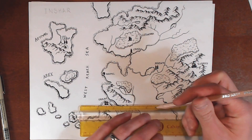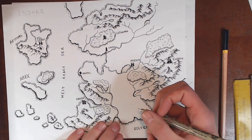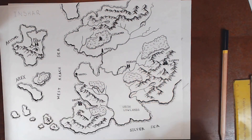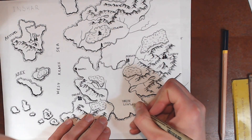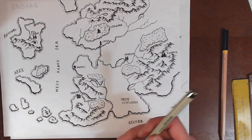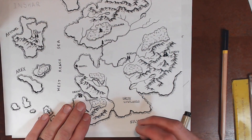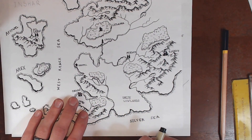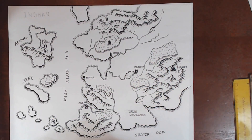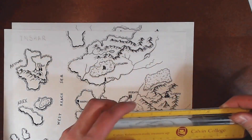I'm going to take my ruler here and draw in some guides for the lettering. I'm having a lot of trouble getting my webcam to focus well lately, so I apologize if it's not incredibly in focus — I've messed with it for hours. Anyway, we've got our Yuresh Lowlands in place, and now we're going to go up here and do our desert-type region.